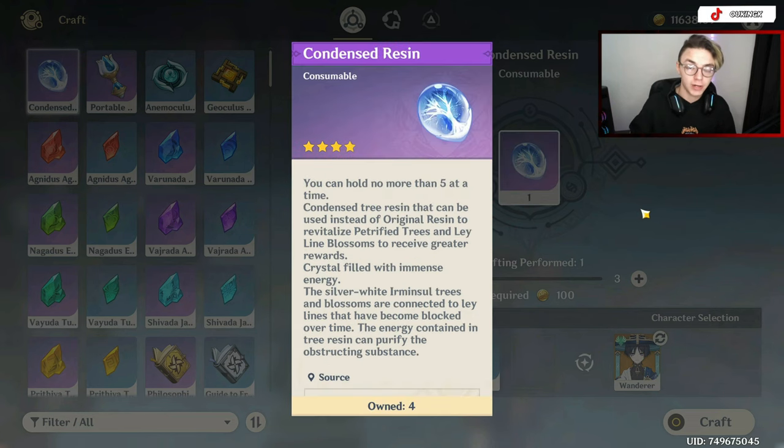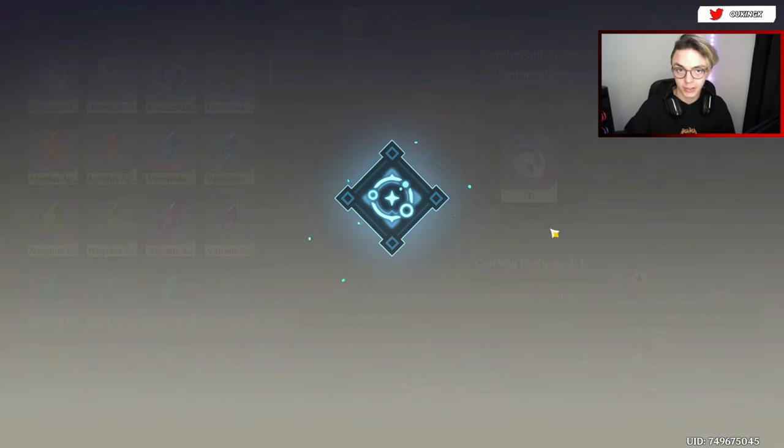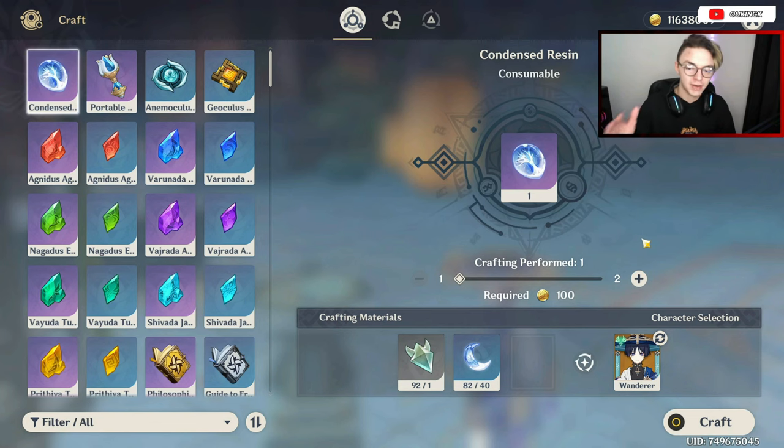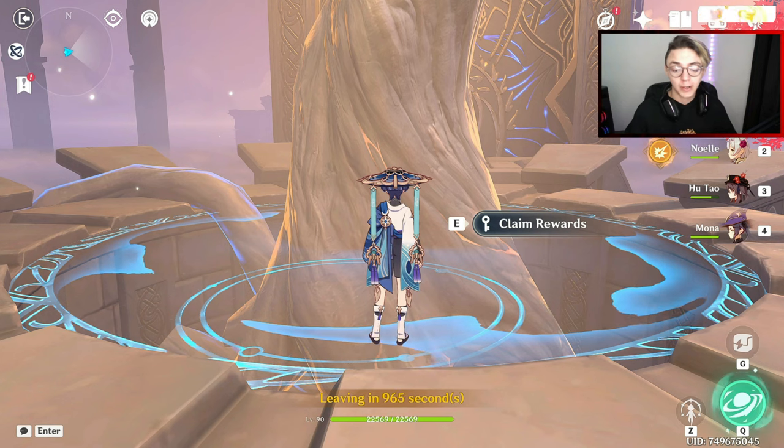As for condensed resin, you can hold up to five at a time, meaning basically 200 original resin and five crystal cores. As you can see right here, I already have four so I can only craft one more — and there we go, I am currently at a max stack. What condensed resin basically does is allow you to purchase your rewards after completing a domain and get twice as many rewards, meaning you can farm domains at twice the speed compared to using original resin.